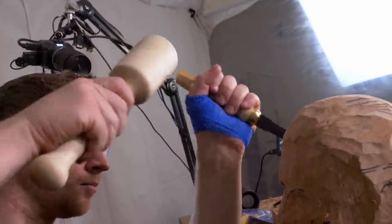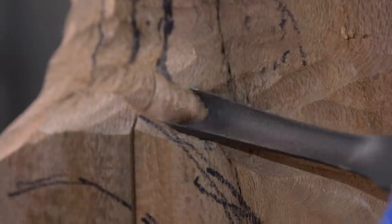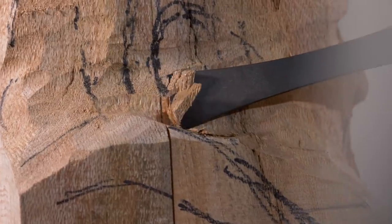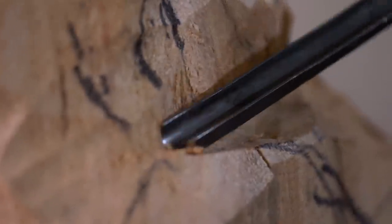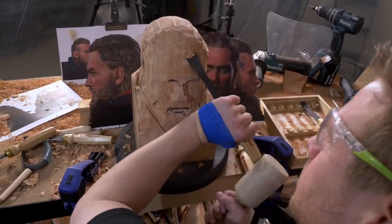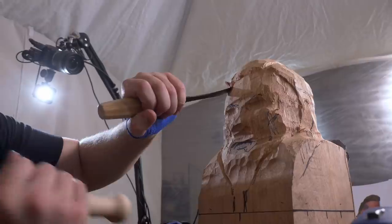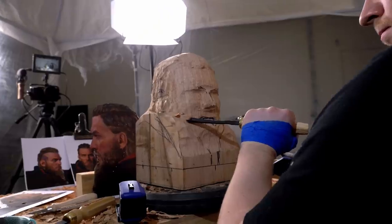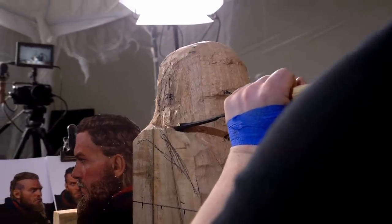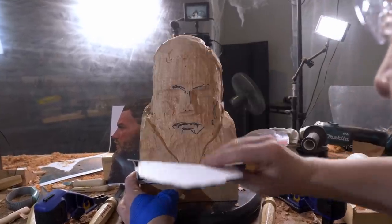There's a quote attributed to Michelangelo, obviously one of the greatest stone sculptors of the Renaissance. He said apparently: 'The sculpture is already complete within the marble block before I start my work. It is already there and I just have to chisel away the superfluous material.' Now I am not Michelangelo, but when you carve through wood or stone, you do sort of feel what he is saying. It's not that you know what it's going to look like before you make it, but it really does feel like with every hit of the hammer, with every carve of the chisel, the shape you're moving towards is inside the block and you're just moving closer to it.